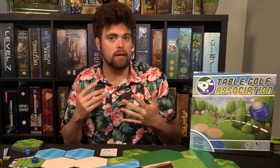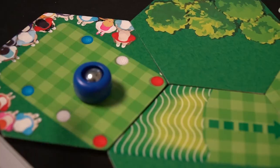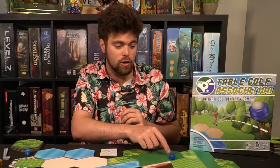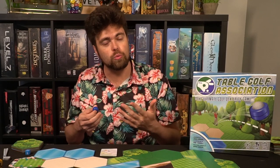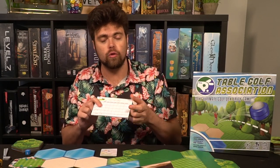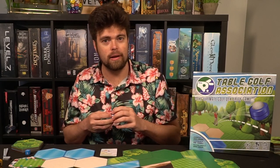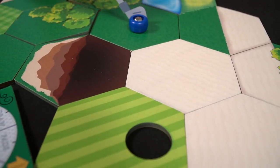Let's talk about Table Golf Association. This is a dexterity golf game where you set up customizable holes with different types of hazards and dangers. Your objective is to flick the puck slash golf ball across the field, land in the appropriate areas, and get it into the hole. If you do that under par, you score negative points — which is what you want, kind of like the game Hearts. Every hole in one is a sweet feel because you get those additional negative points.